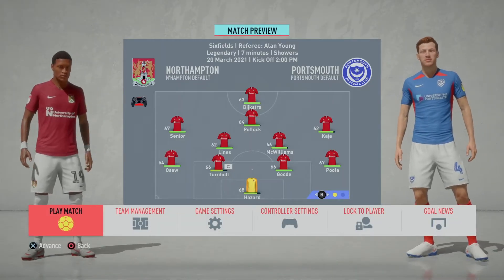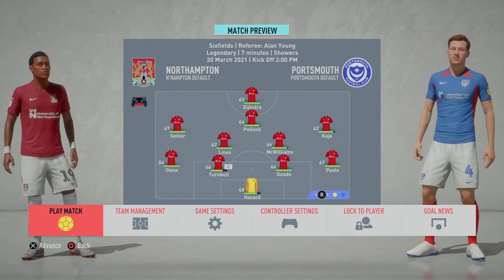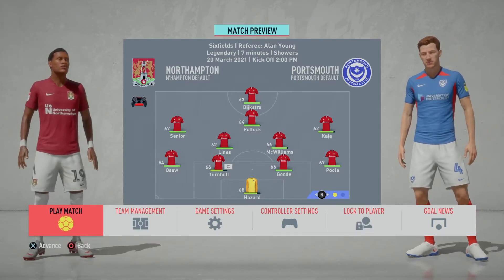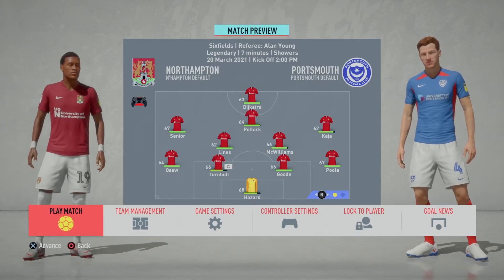I forgot to do the player ratings — sorry. It's Hazard in goal, Osu, Turnbull, Goodpool, Kaja, McWilliams, Lions, Senior, Pollock, Dykstra. Hefty changes for a massive game against Portsmouth — players are knackered.